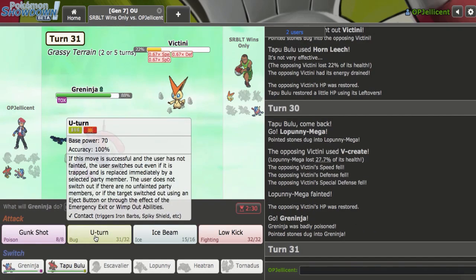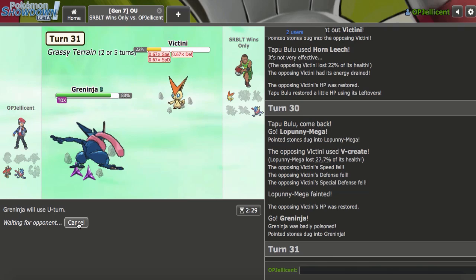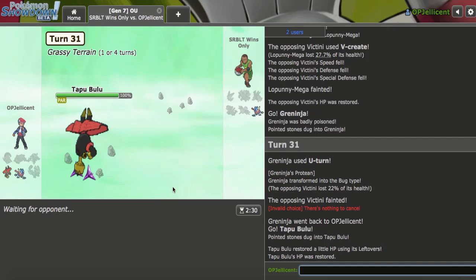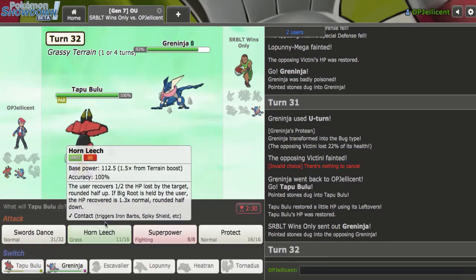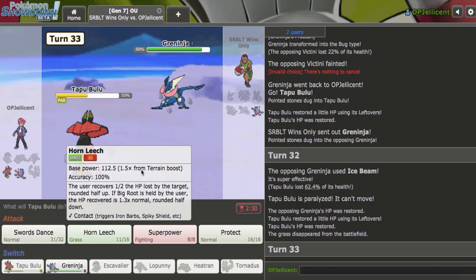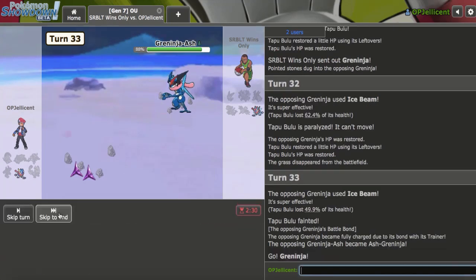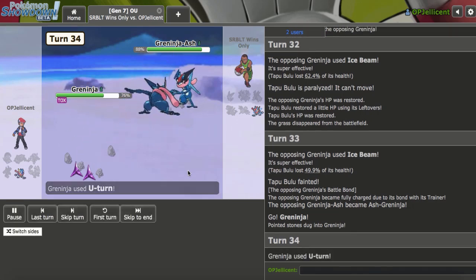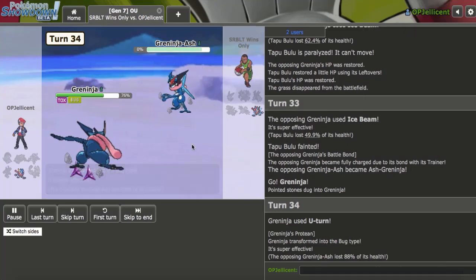I think the play is just U-Turn twice for a win now — I just U-Turn into Bulu and Bulu will do it for me. They have Ice Beam. I did get full paralysis but I think it doesn't really matter — this kills, it's STAB. That full paralysis would have sucked if this doesn't kill, but I'm pretty sure I've been in this scenario before and it always does. STAB U-Turn — nice, and 88%! I will be right back.